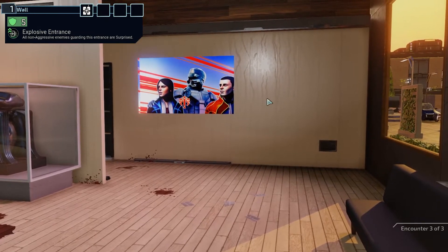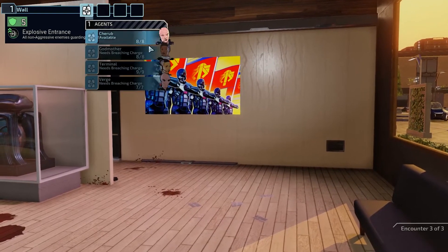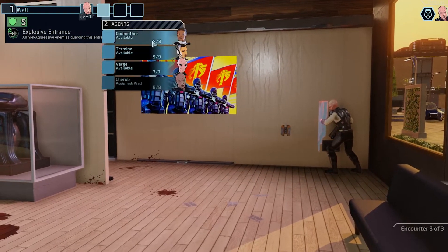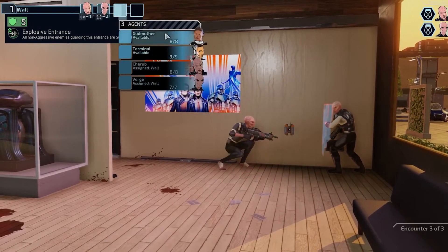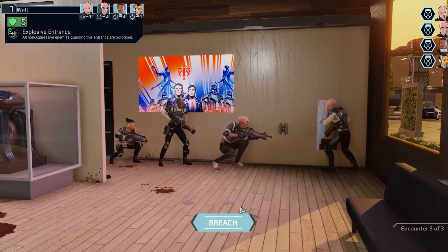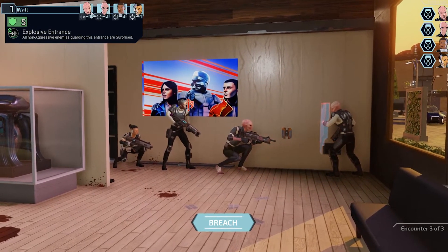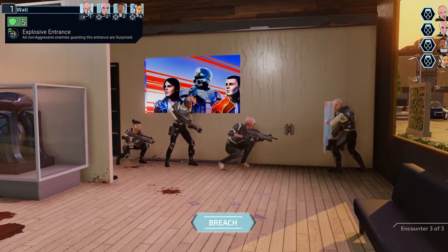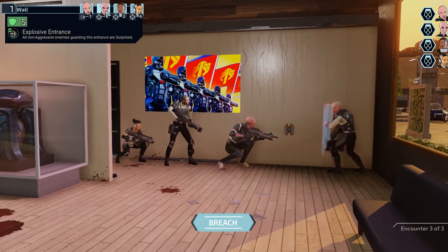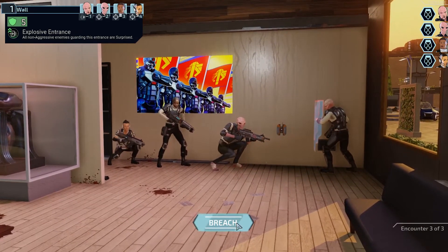We're gonna actually bust through this wall here and to do so we need an explosive, and the only one that has explosives is Cherub, so he has to go first. Then we're actually gonna put Verge second — because he has psychic abilities, he can see who he needs to stun first or apply psychic abilities on. Godmother will go third. Then she will go last.